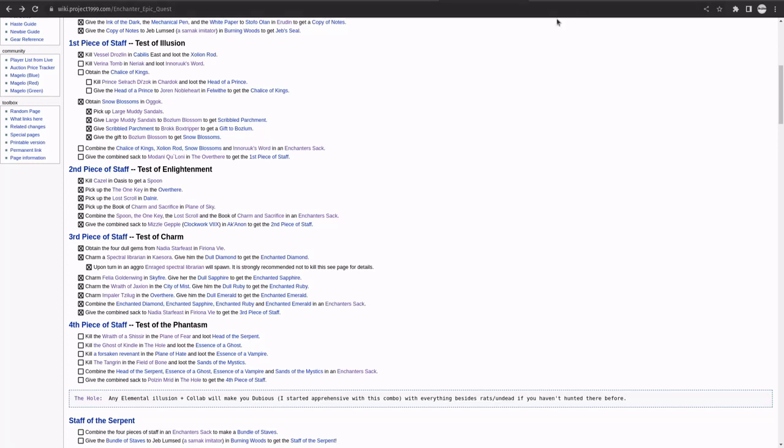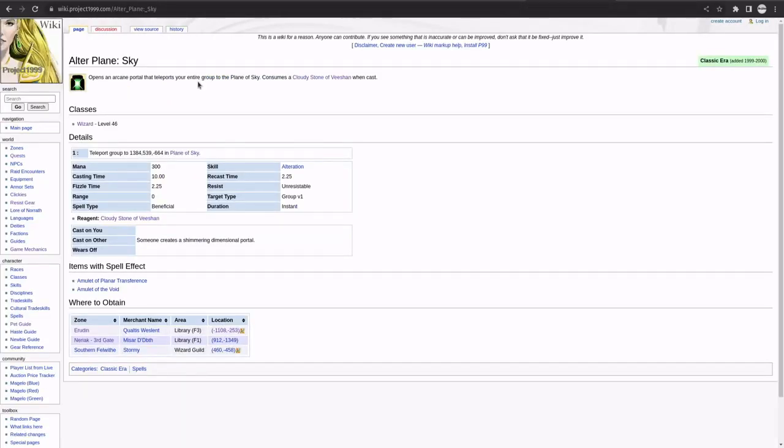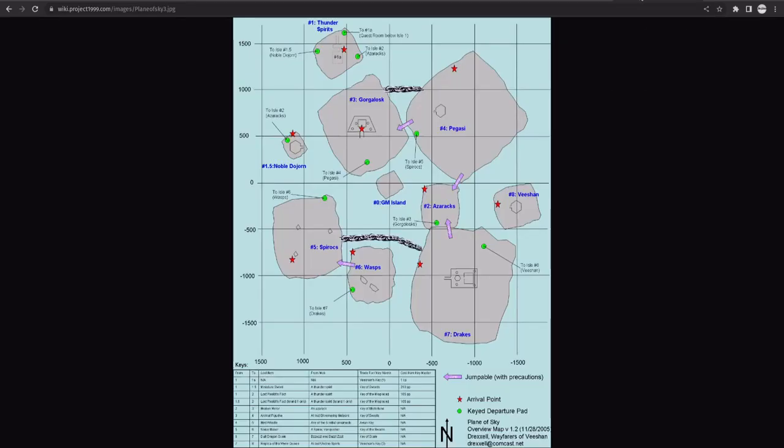Next we need to go to the Plane of Sky and get the Book of Charm and Sacrifice. If you've never been, the Plane of Sky is a high-level raid zone. You need a wizard to port you up — wizards are the only class that can get you there. Head to Erudin, get yourself a Cloudy Stone of Veeshan — that's the reagent needed — they're about 250 plat. Have it ready before you find your wizard since the port isn't free.